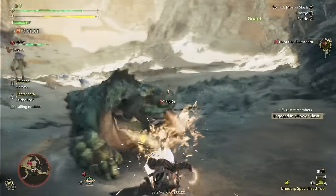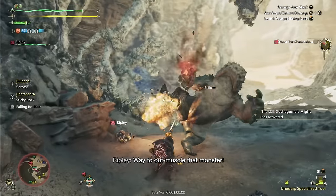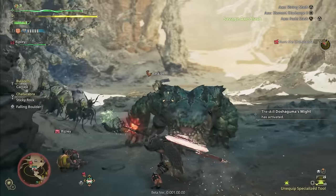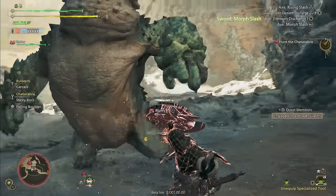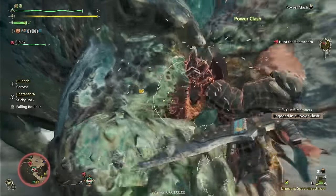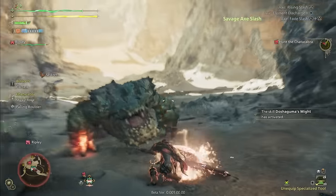To perfect guard, you must press R2, or the right trigger — which is your guard button — right before a monster attack would hit you. With certain monster attacks, this can lead to a power clash, where you can mash your console's specific button, which is triangle or Y, to perform an offset attack that sends the monster reeling, like you can see here.